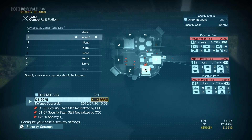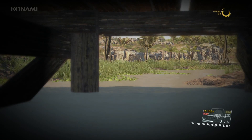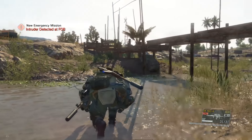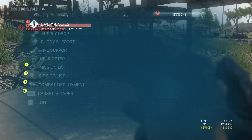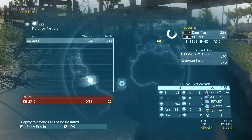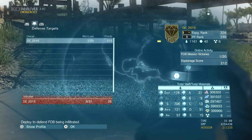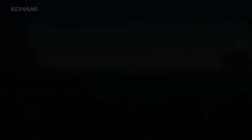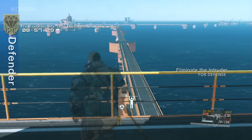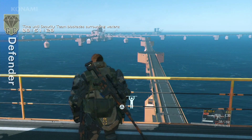Note that you can remotely issue orders to Mother Base while in the field by using your iDroid, without heading back to base. You can manage security settings and develop security devices such as UAV drones to defend your base. Once development is complete, you can assign drones to patrol platforms on your FOB and engage enemies. Here we can see the security settings for each platform. You can choose to manage basic security presets or customize all of the detailed settings. Security isn't free, so aim to balance defense level and cost based on your GMP. Red icons indicate activity of an intruder, and you can analyze their route and plan your defenses accordingly. In the event of an active intrusion, you may also return to base and handle things personally.